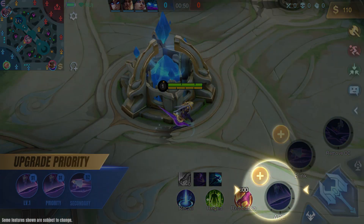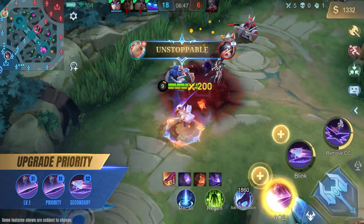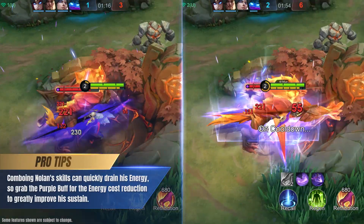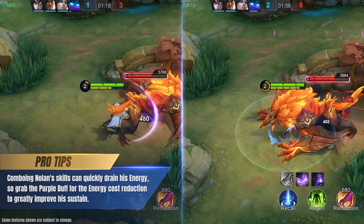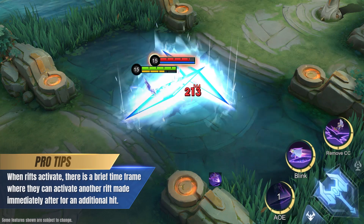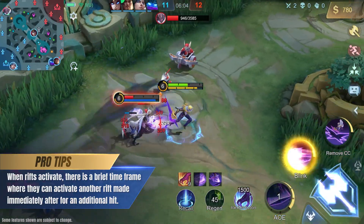Upgrade Nolan's first skill at level 1 and continue to prioritize upgrading it as his main source of damage. Comboing Nolan's skills can quickly drain his energy, so grab the purple buff for the energy cost reduction to greatly improve his sustain.